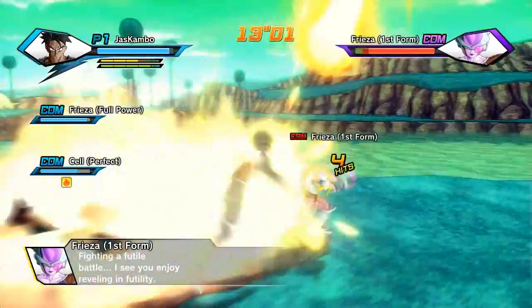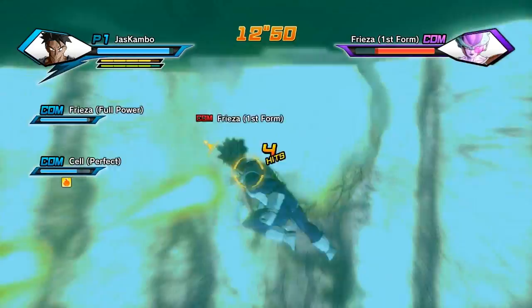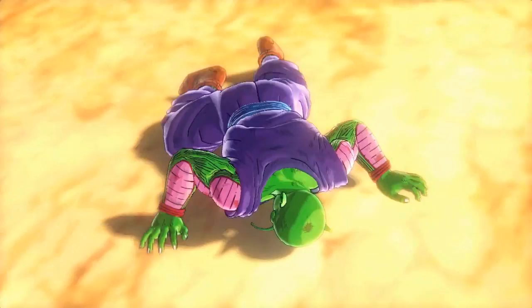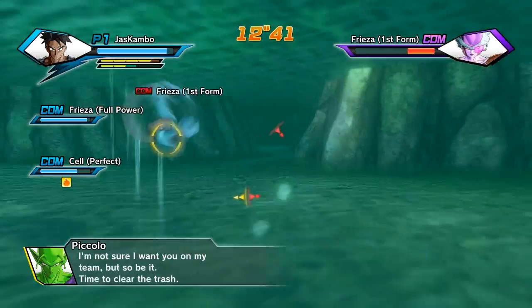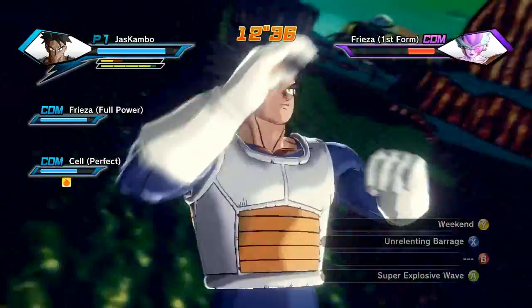But when Piccolo and Vegeta do get up, they double team you, so be careful. And this is extremely frustrating, trust me. I've been at it for so long — you'll have to do it like hundreds of times, I'm not going to lie. These Parallel Quests, any item that you get is random. So sometimes you don't even get it, so it takes forever. I'm just trying to take out Frieza right now so the other guys aren't as annoying.